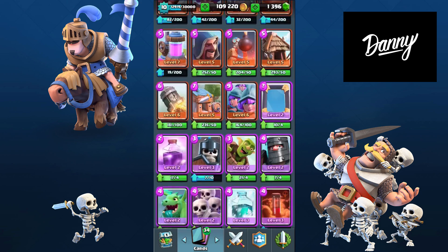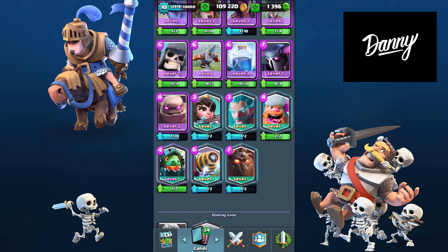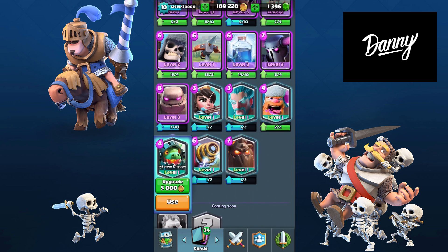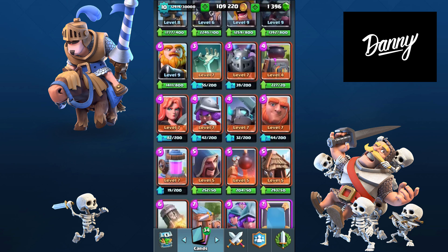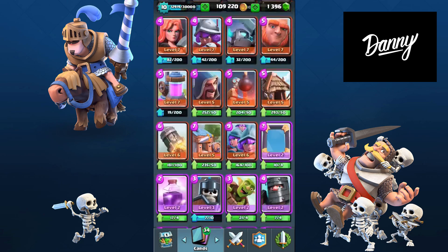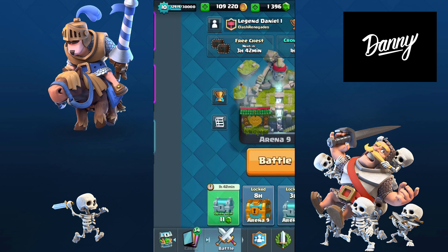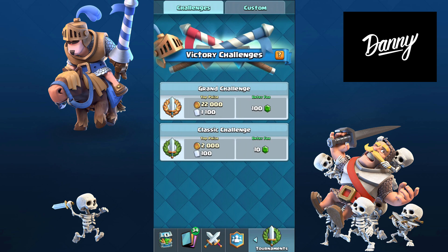I don't know if I should buy the Log or not. We got a level two Inferno Dragon, which is awesome guys — very valuable. Not the Miner, but a level two Inferno Dragon will do. And I can use all those gems now for grand challenges and everything else.